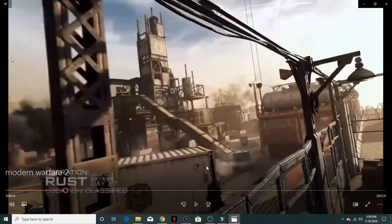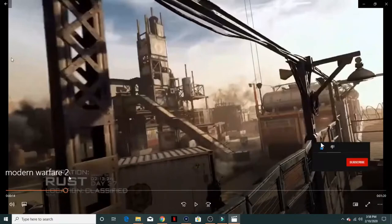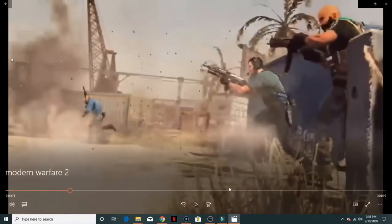Everybody was waiting for this — Rust is coming back. A couple things we can clearly tell are different: right here on this white vehicle, unless that is an 18-wheeler, it looks to be just a trailer. If you go back to Modern Warfare 2 Rust, it was a gas truck type thing. We still have the ramp that goes up and you can probably still jump up there.